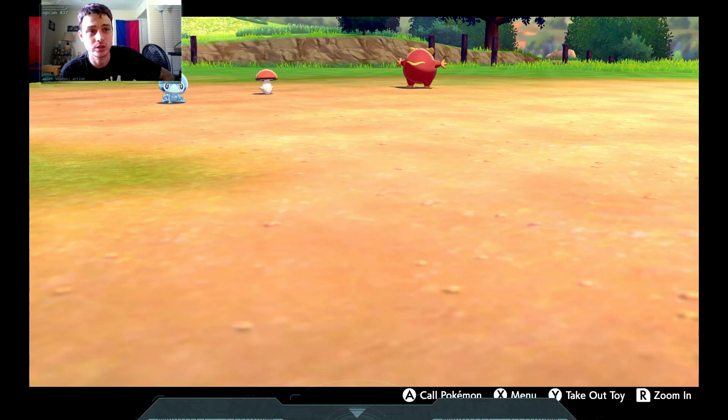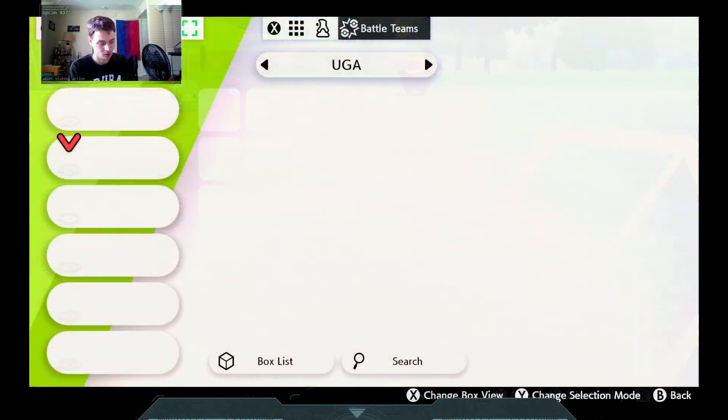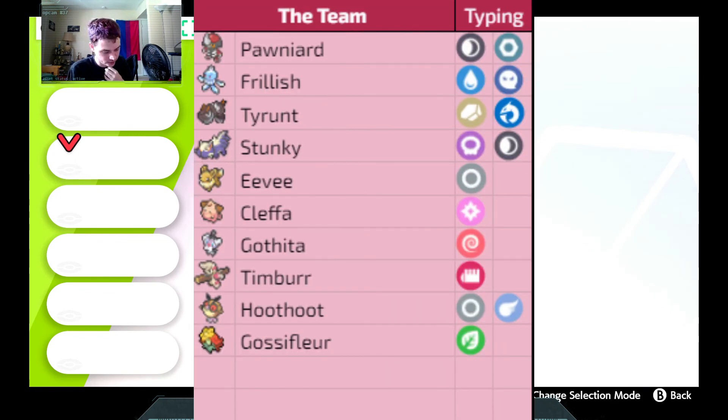I'm gonna go ahead and introduce my opponent and his team. The Pokémon my opponent has at his disposal are: Pawniard, Frillish, Tyrant, Stunky, Voltorb, Cleffa, Gothita, Timburr, Hoothoot, and Gossifleur.